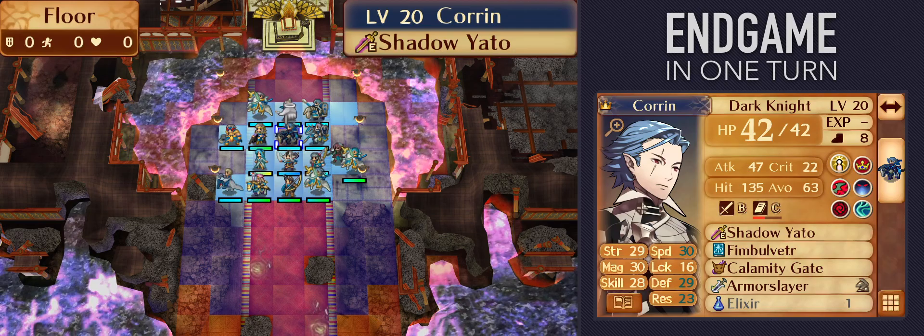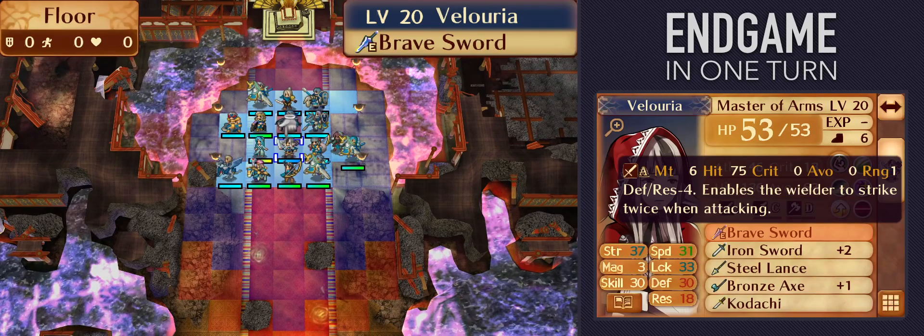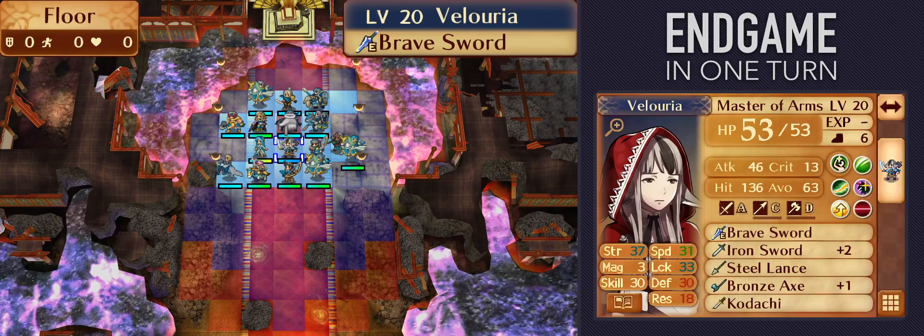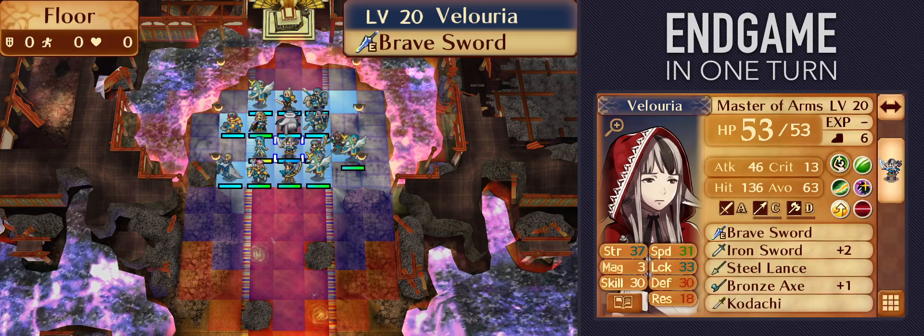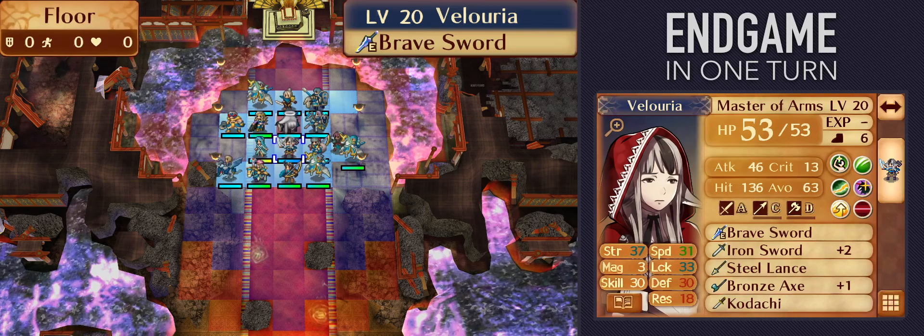Berserker and Sorcerer have huge advantages in raw attack power. So once we move past the Brave Axe, Lightning, and the Yato, we start relying on bigger and bigger damage stacks. Fourth overall in terms of convenience is a swordsman other than Korin. Since the Bravesword is so much weaker than the Yato, Life and Death is basically required and you still need extra skills on top. My Velouria here has both Quick Draw and Odd Shaped for 18 points total from skills — though she's not the best candidate since she starts with no sword rank. If Mozu mothers children like Sophie or Siegbert, they'll have an easier time.